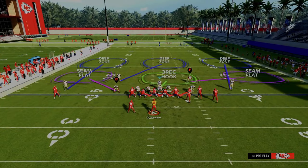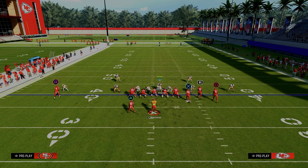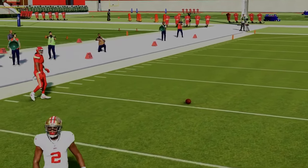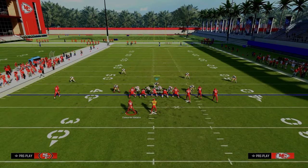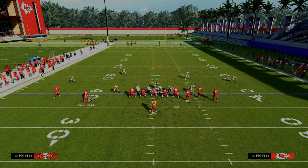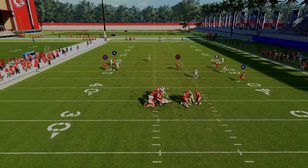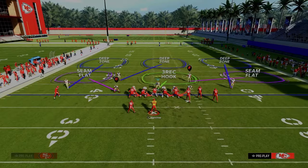There's a lot of value in that adjustment, but I love the seam flat adjustment on the left-hand side — it's so good for defending the seam wheel with a running back and a C-route. You get this nice match, really unique, and it takes away both routes. This is also really good if they motion out. A lot of people, whether running Bunch Strong or Bunch Offset, will motion out on the left-hand side, put them on a streak. The seam flat will actually bag the seam streak, and the C-route typically won't get open.